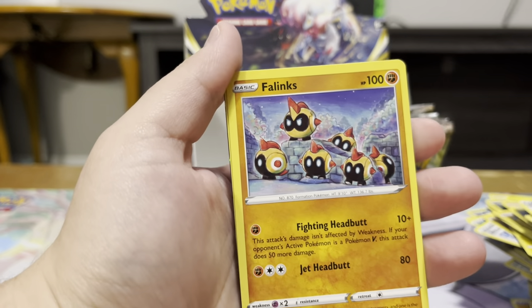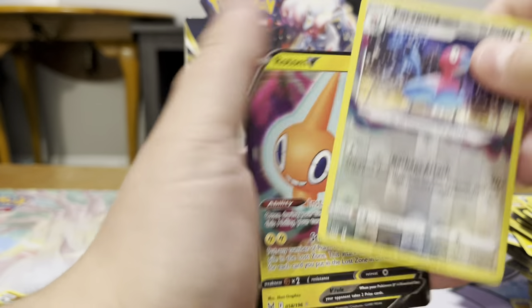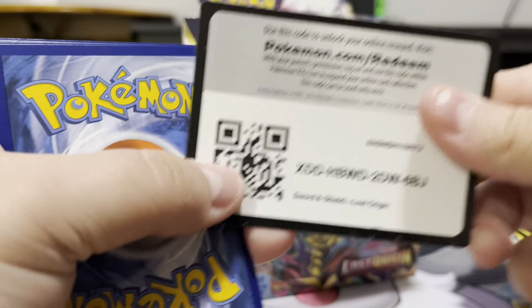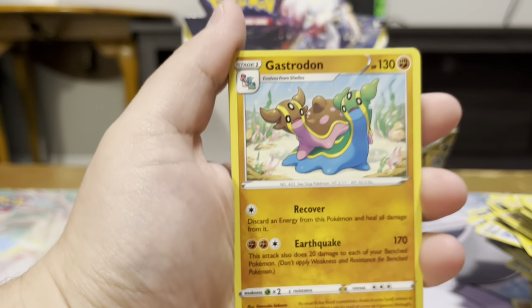Got a Makuhita, a Bronzor, Phanpy, Reverse Porygon, and the Rotom V to go with our Full Art from earlier. Here we go — filling out lots of the big slots — or bigger slots. I'll take it.